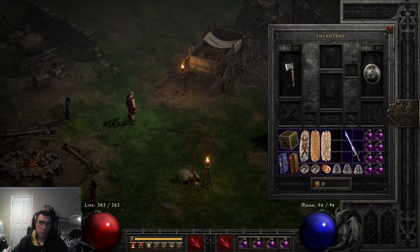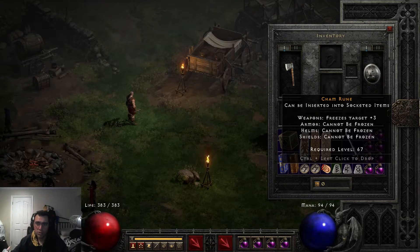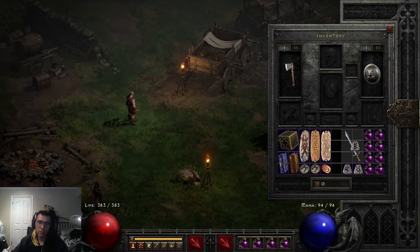Plague is going to require a three-socketed sword. It can either be a one-handed sword, which is what we're going to do in this video, or you can also create it on a two-handed sword. We're going to create it on a one-handed sword, three-socketed, and you're going to need the runes Cham, Shael, and Um, and they have to go into the weapon in that order.